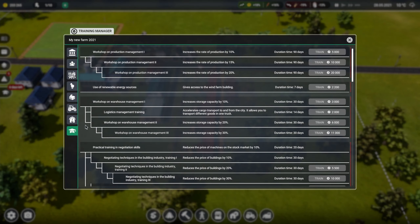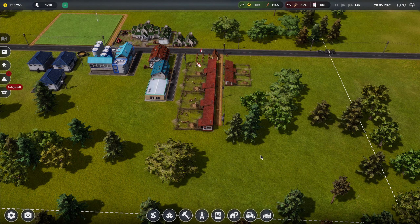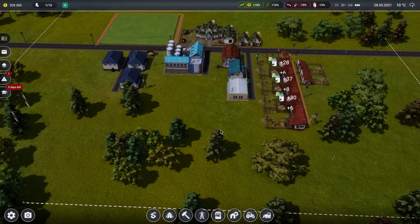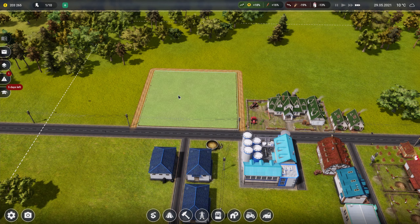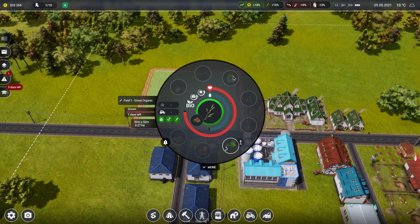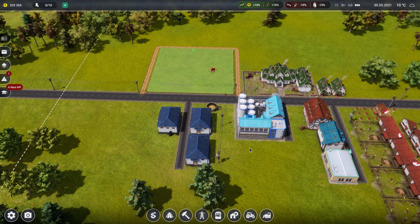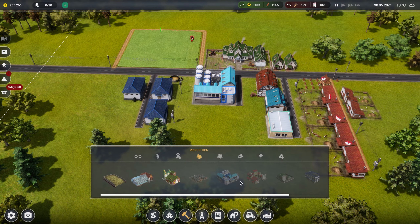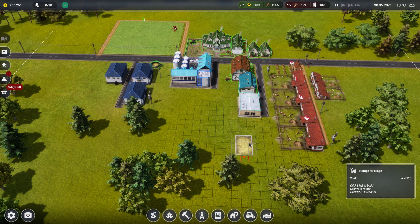We'll wait for the sheep to get delivered and the workers should come in. We are training on something - bills reduce by two percent, I thought that was a good general one to get. There's a sheep getting delivered already. Once this field's harvested - oh they're harvesting now! Let's see what the tractor driver does. Oh happy days, look at that - fantastic!